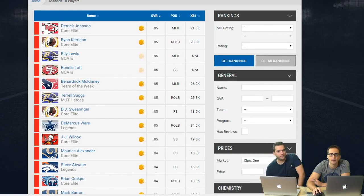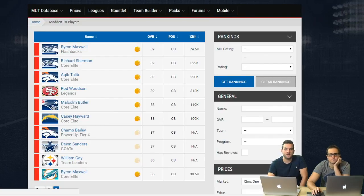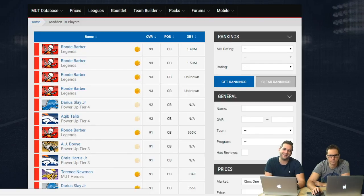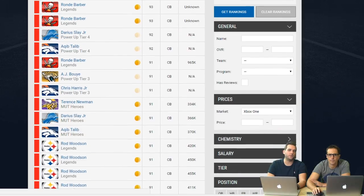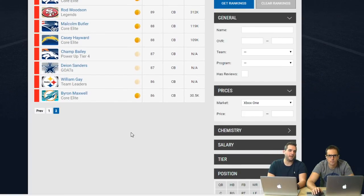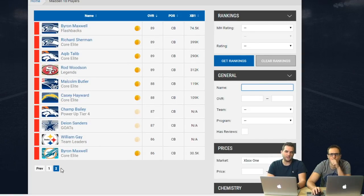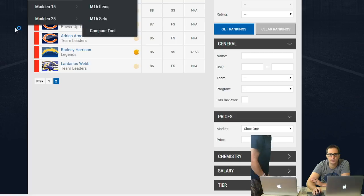There are two guys to target specifically if you're going to play a lot of Tampa 2 - you want team leaders. Eric Reid team leader and Keanu Neal team leader - pull up the bad boys if you can. Those are the guys you put on the outside corner in a Tampa 2 role. They're harder to acquire, but if you're out there grinding, Eric Reid and Keanu Neal are your guys.